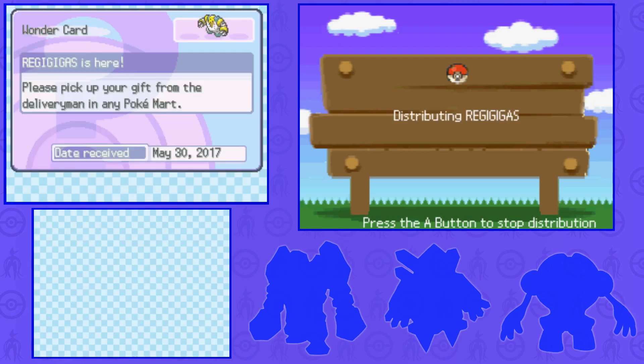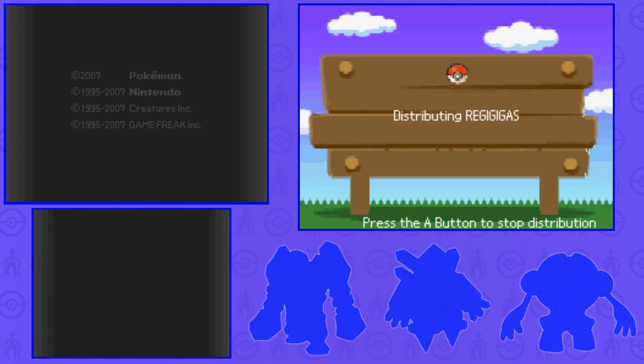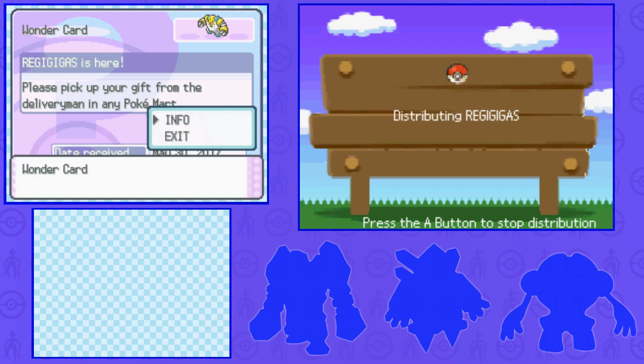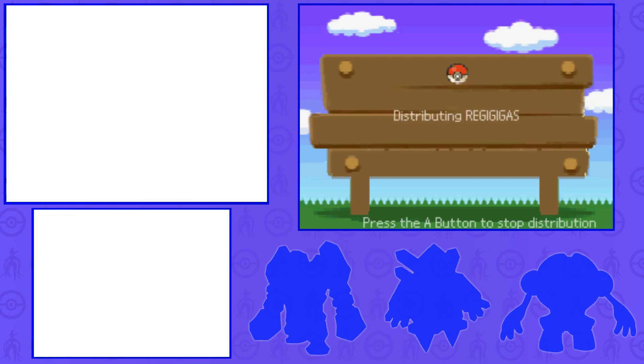Let's have a quick look at the Wonder Card intro here, just so we can see what it says exactly. If I check the card and go on info, it will say: 'Trade your Regigigas to Pokémon Platinum version to explore a new area and catch three powerful Pokémon.' So it's suggesting that there is something in Platinum version. If you guys are aware of this event you'll definitely know what it is. There we have it — an event Regigigas that I can trade over to my Platinum version to start.